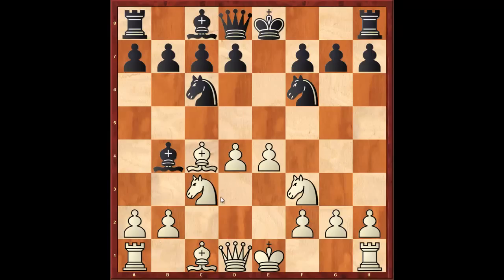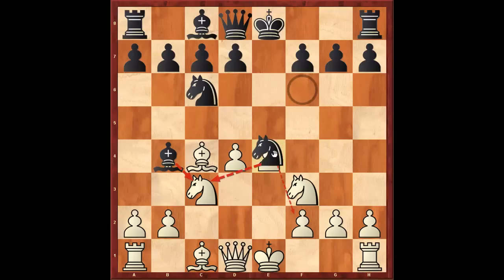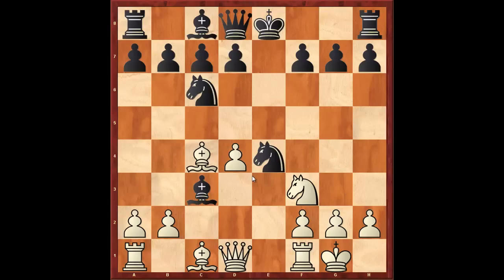The Möller Attack is after white plays knight to c3. Black now plays knight takes c4, white castles, and black continues with bishop takes c3. Notice that knight takes c3 is a mistake here — it's basically what the Möller Attack player is playing for.